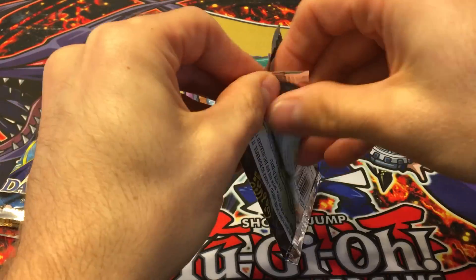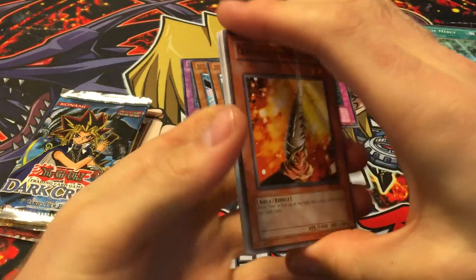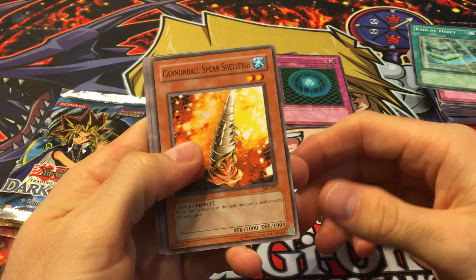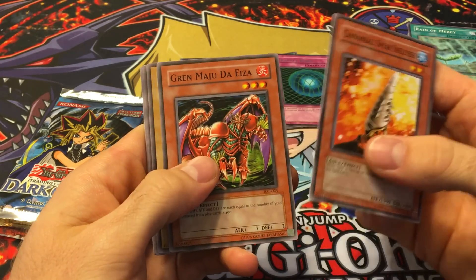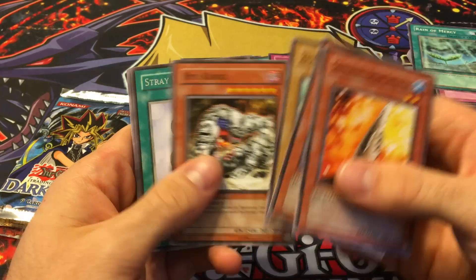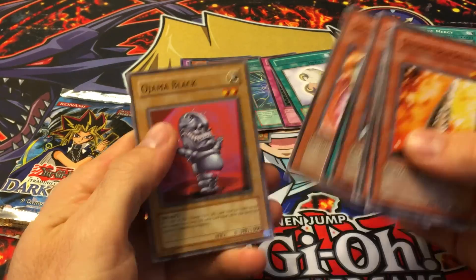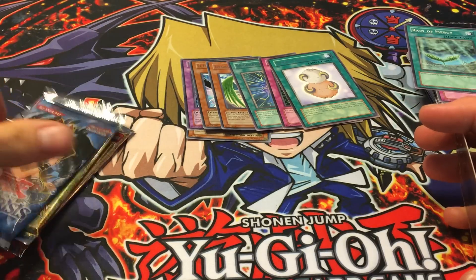Next we got Invasion of Chaos — pull that BLS right out of here! We got Cannonball Spear Shellfish, Grand Mole, Isa the Wily Monkey, and Stray Lambs. So we are oh-for-seven with no holos — three packs left, hoping to get something.